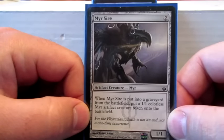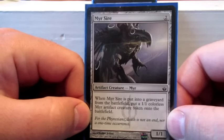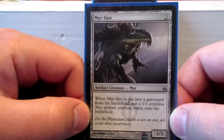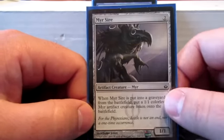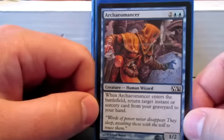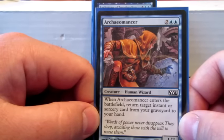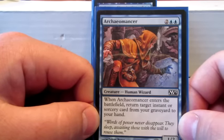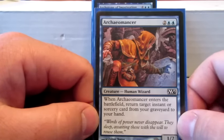Mirror Sire — when it goes into the graveyard, it makes a 1/1 colorless mirror artifact token. So it's just a body I can Polymorph, and then it replaces itself so I can Polymorph again. Archaeomancer returns an instant or sorcery from my graveyard to my hand — it's just meant to help me get back the spells I have to Polymorph more stuff.